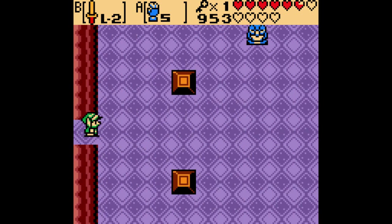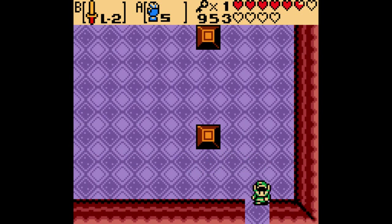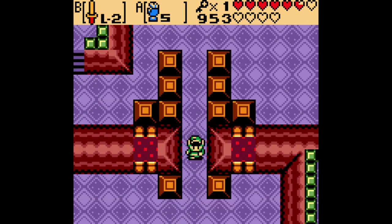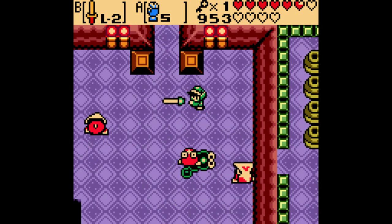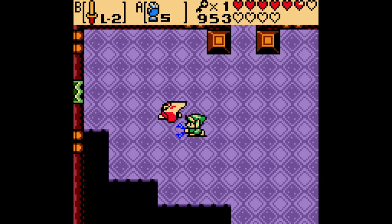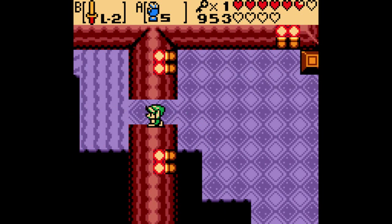That took me a while to realize on my first playthrough — that is, in the rare occasion I got to this place as a kid without a guide. I do have to wonder, for official strategy guides for the Oracle games, did they just combine them into one guide? As long as it wasn't a Prima guide, though I honestly never had many problems with those.